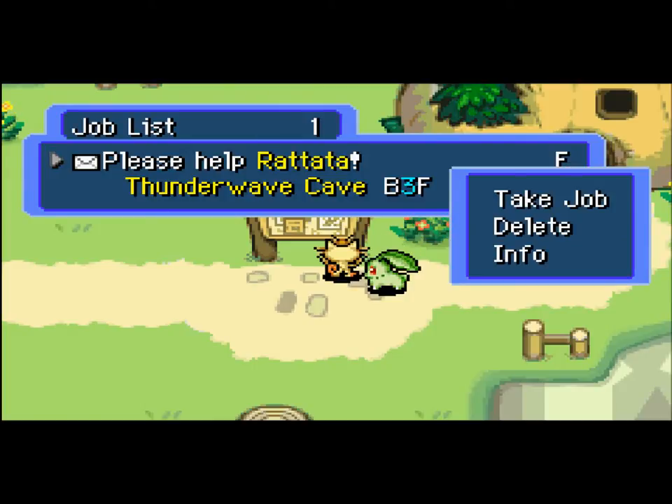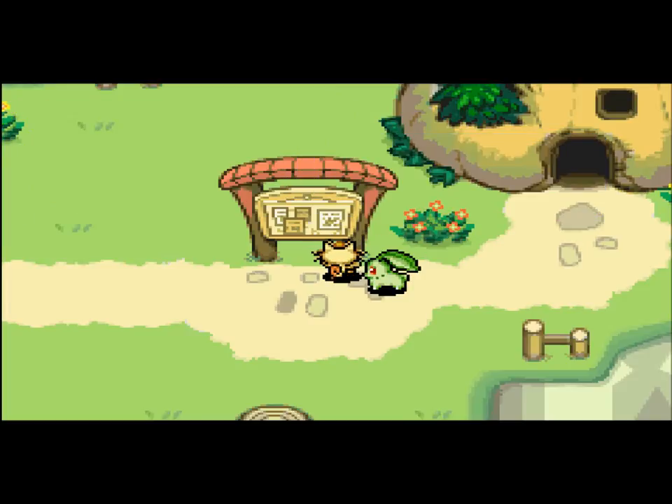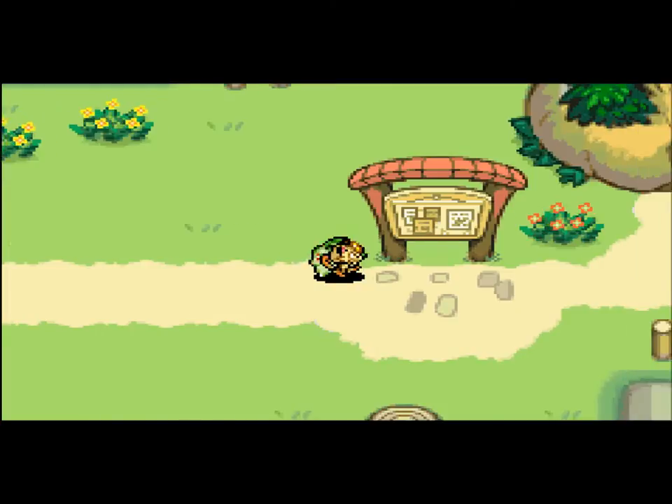We're gonna go through the Thunderwave Cave again to help Rattata. I need to explain something — this is my second attempt making this video, because on my first attempt I actually didn't do the job, because you have to press 'take job' and I didn't do that. So I went through the dungeon, got lost, and thought I found the Rattata even though I really didn't. It's really confusing.